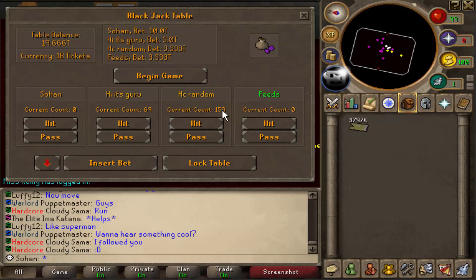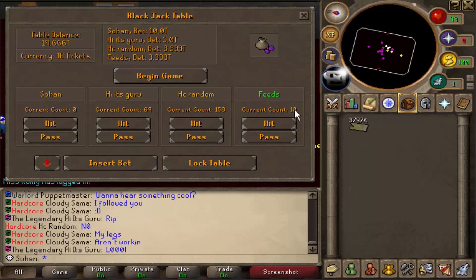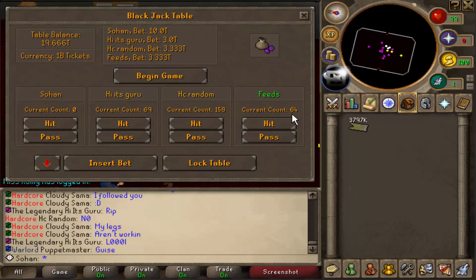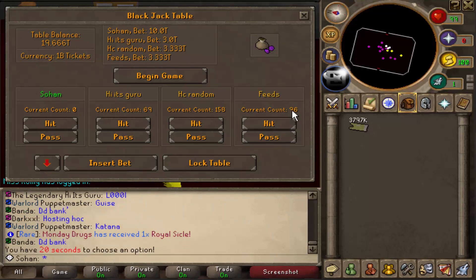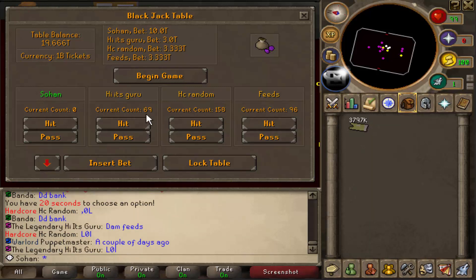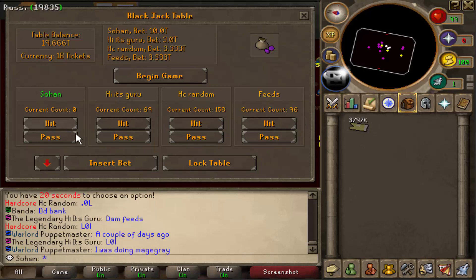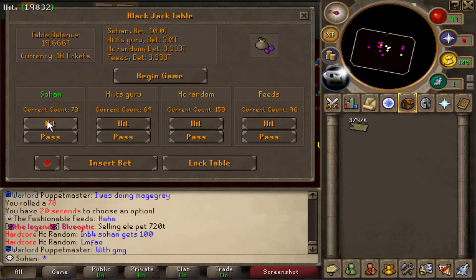He rolled a 3 and hit — he's at 61. He hit again and busted, so I automatically get that pot back. This other guy rolled a 10, hit, and is now on 64. He hit again and got 96 — so lucky! It's my turn now; I have to beat 69 and 96 to get their pots. I've already won that busted guy's pot. I rolled 78.